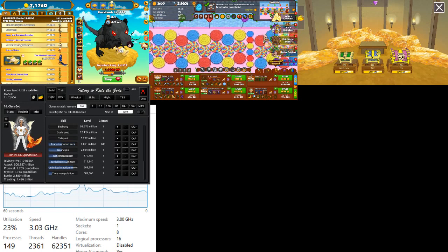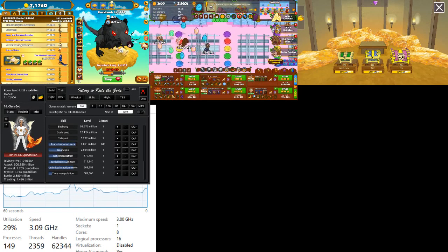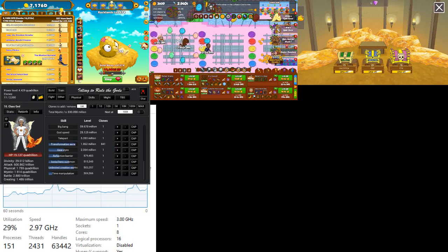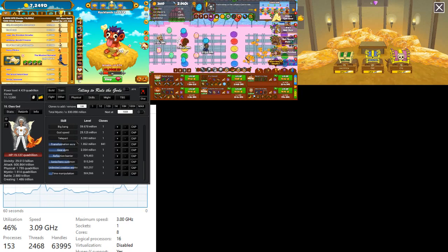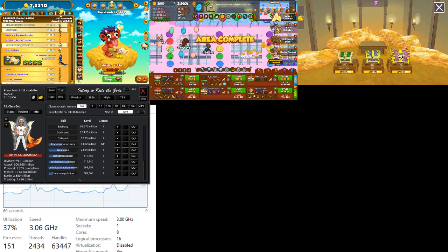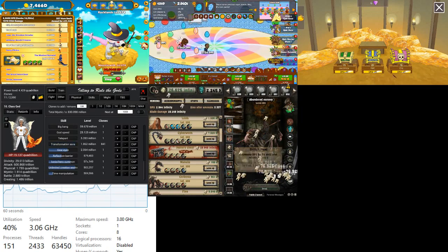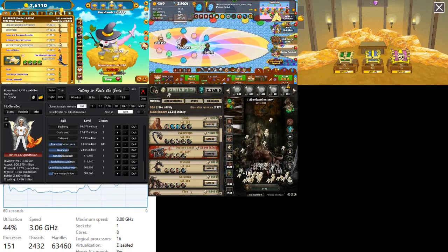Next up is Insanity Clicker — it's a clone of Clicker Heroes with a horror theme. As you can see on the screen, even the interface is similar to Clicker Heroes, with a completion bar.